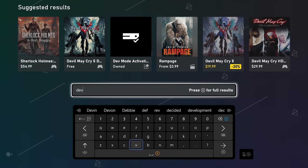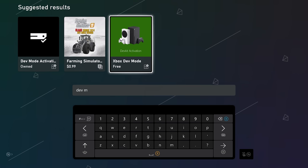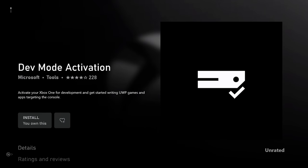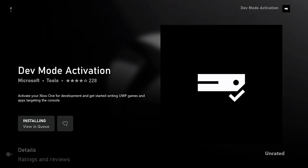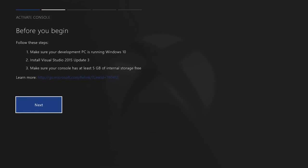Setting up an Xbox Series S for dev mode is easy, but keep in mind, once you switch over, you cannot play retail games. But you can easily switch back and forth between retail mode and dev mode, and you won't lose anything. The only problem is you can't have both at the same time. To set up dev mode, simply download the dev mode activator from the Xbox Store and just walk through the steps. There's a one-time cost of $20 to grant you a license to use it.